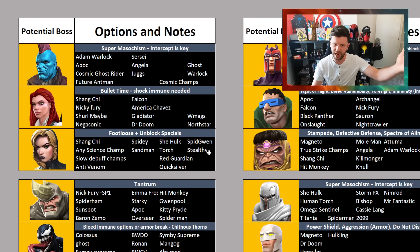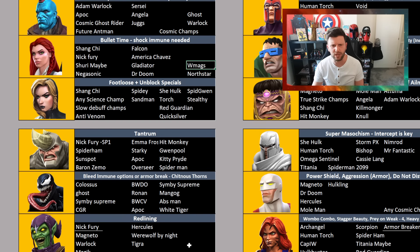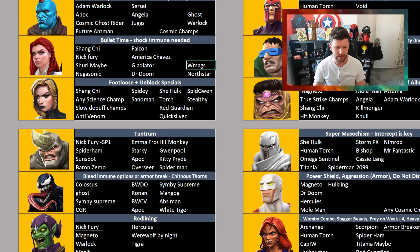Looking at the options: on path one of normal, for example, you might take Nick Fury, Shuri, Sunspot against Rhino, Warlock against Green Goblin — take these champions and put them into a list. That list will guide who you're taking into each fight. There may be other suggestions we can add down the line. I'll try to do a part two when normal is out and when legendary is out, have a go at both, and make educated changes based on what worked and what didn't.